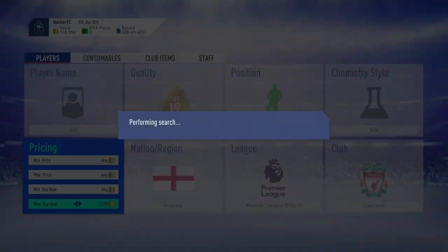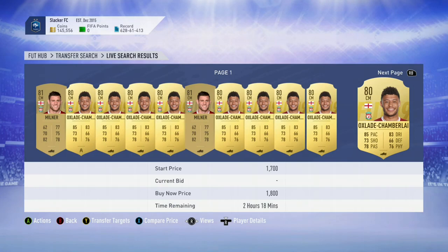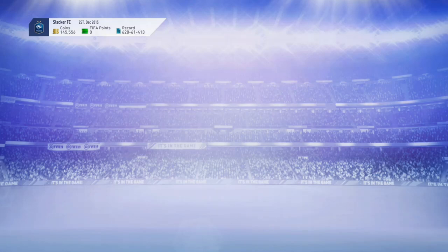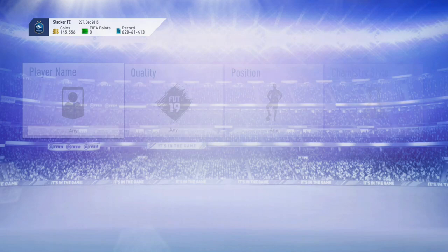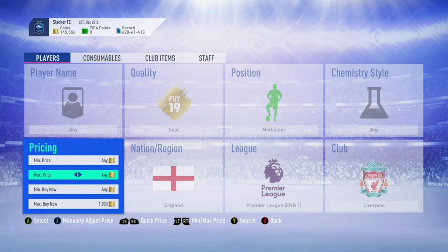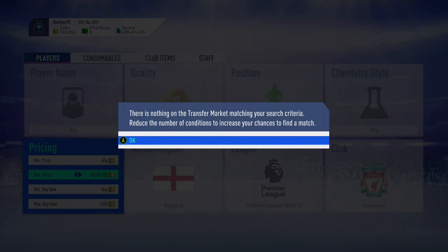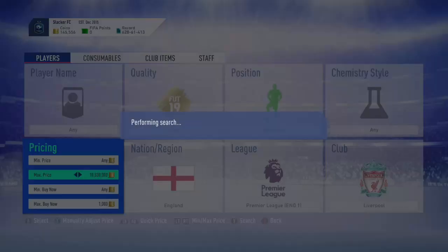If you have an English midfielder from Liverpool at the beginning of the game, these guys are all going to be 3,000 to 4,000 coins. Even now they're 1,500 coins and there's so many of them. You've got Lallana, Milner, Oxlade-Chamberlain, Keita, Henderson. So if you do this, you can sit here and try to snipe them for 1,000 coins — and you're sniping for 4 players at once, all of which you can sell for more.